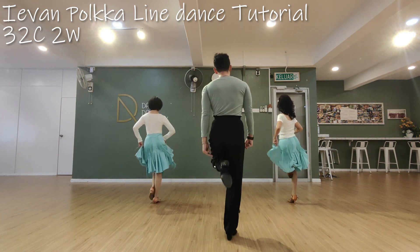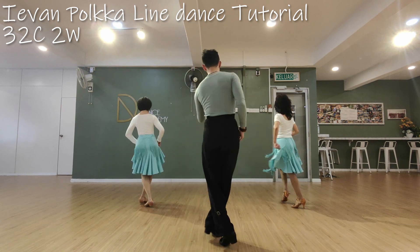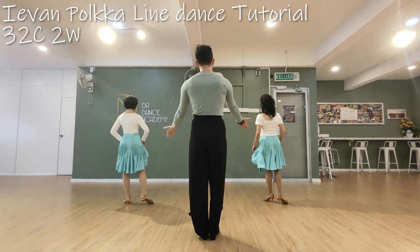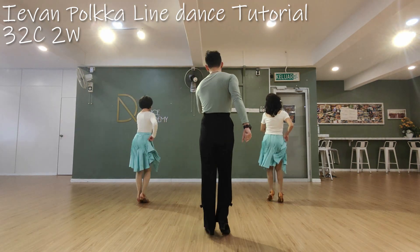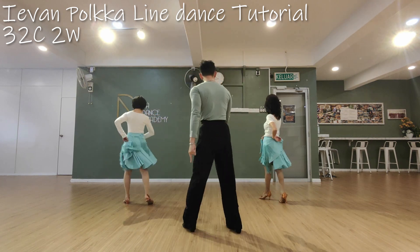Right chasse, left chasse. Then we have drunken to the back — right drunken, left drunken. Okay, here's the 1st count. With the counting, let's go. Step, and then go. 1, and 2, 3, and 4, 5, and 6, 7, and 8.